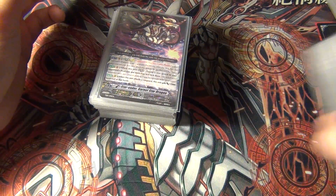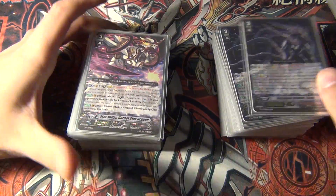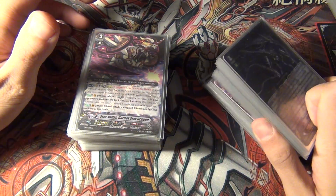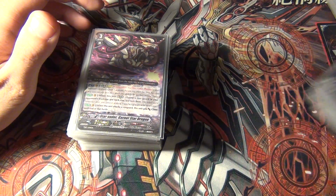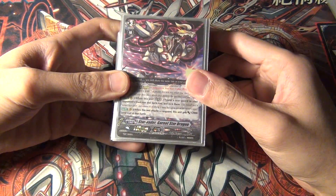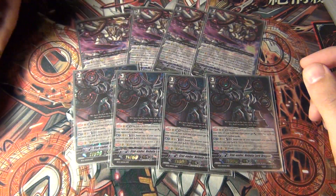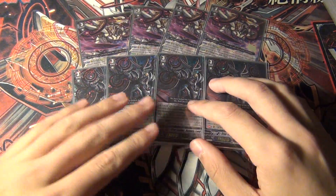The other Link Joker alternative would be Deletors, which I'll be doing in the future — that's completely different. For Starvators, the best build I've come up with is the Legion combined with my favorite Link Joker unit of all time: Starvator Nebula Lord Dragon.